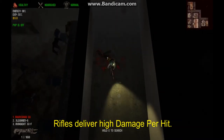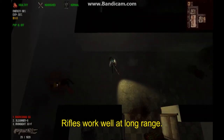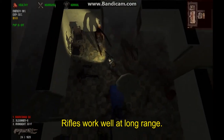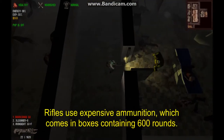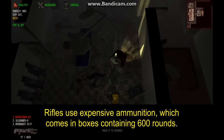Rifles typically deliver more damage per hit than equivalent weapons in other categories. Rifles are effective at a distance, which means they are safe to use even for students with low endurance and weak armor. Rifles use rifle ammunition, which is usually more expensive than pistol ammunition.